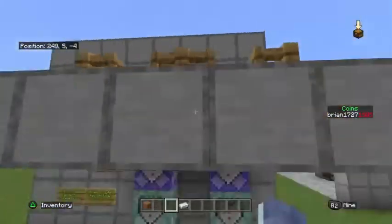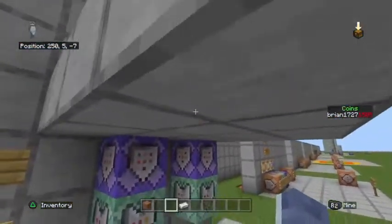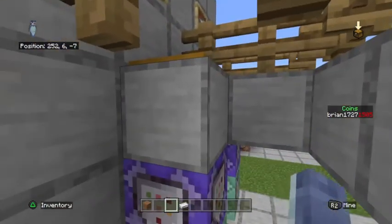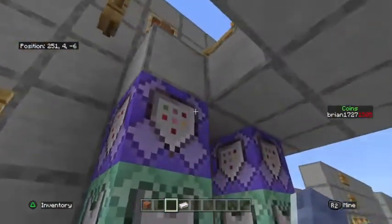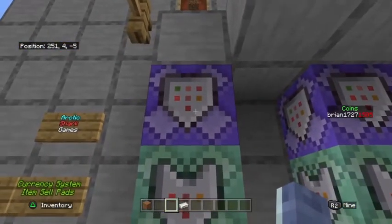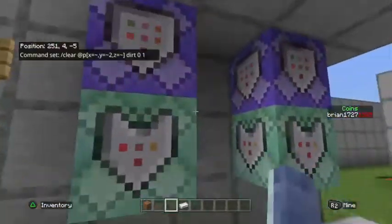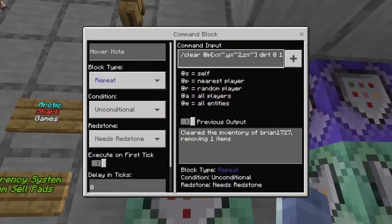Let me show you how that works underneath. In a cutaway of this right here, you can see we have the actual pad with a block — as you know, you can send redstone through one solid block, so we're sending redstone down through that into our first command block. The commands are facing downwards with their arrows. This first command here is a repeat, unconditional, needs redstone, and that's /clear @p.